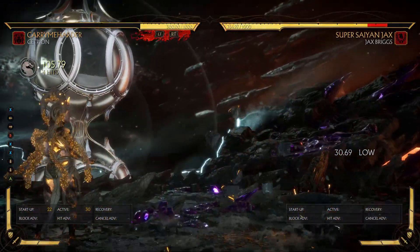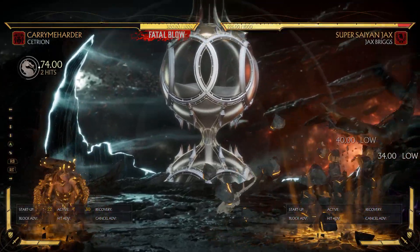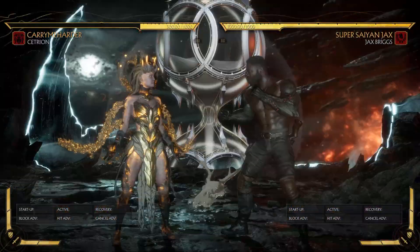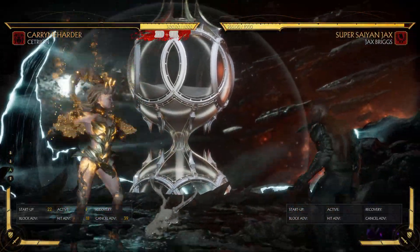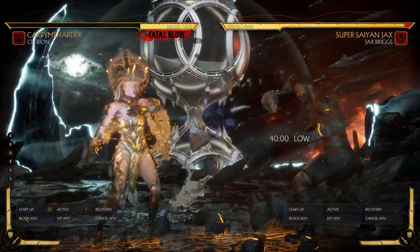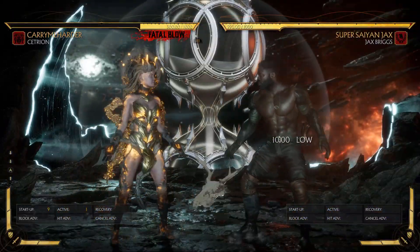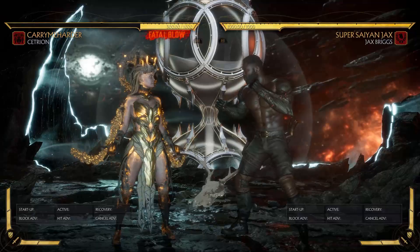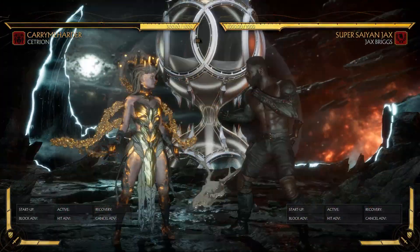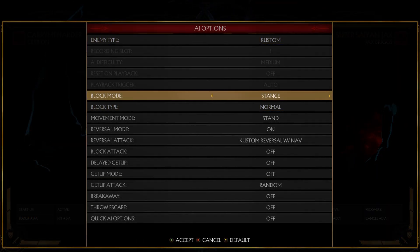The Earthquake is really good because it's two hits, but she can also cancel the Earthquake to make it one hit and still be safe enough to press a button. For example, if you get hit, she actually recovers before you do. And even if you block it, she still recovers a little bit before you do, so it's still a mix-up. As you see right there, she can do the Earthquake, cancel it, and then strike or throw directly after. You actually have to guess the mix-up and hold it.